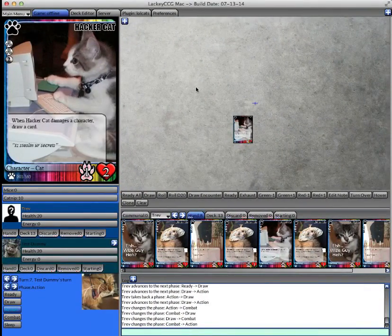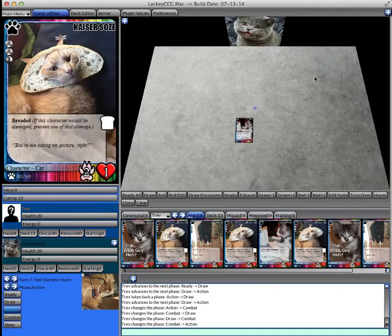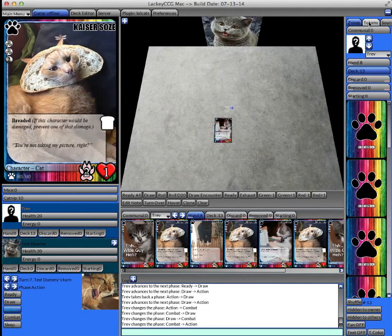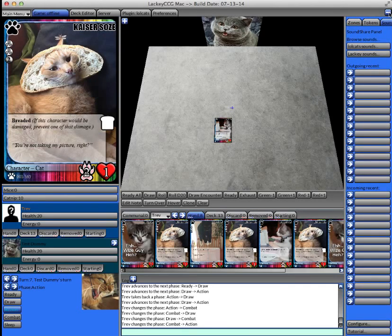This tutorial video is already getting a little long, so in the next part I will cover the second column of the game window, which has the game table, the different game zones, the chat log, and other functions. In the final tutorial, I'll talk about the third column, which has a bunch of other functions like tokens and sound share. Thank you.